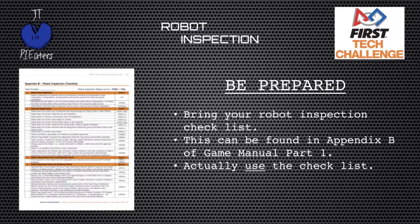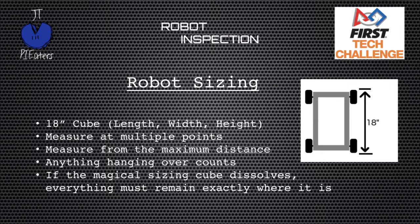How can you be prepared? Luckily, we have a robot inspection checklist found at the back of Game Manual Part 1 in Appendix B. Actually use the checklist — don't just check off all the boxes so you can hand the sheet to your robot inspector. Go over your robot line by line and make sure all of these things are done. This is the exact same sheet the robot inspector will use, so if you can check off all the boxes, your robot should pass inspection no problem.